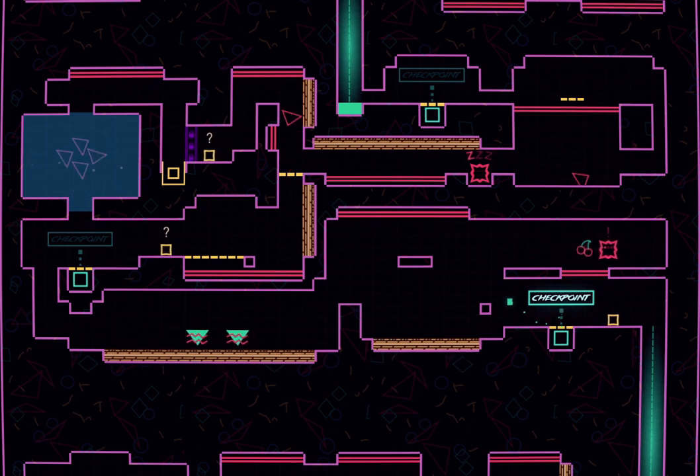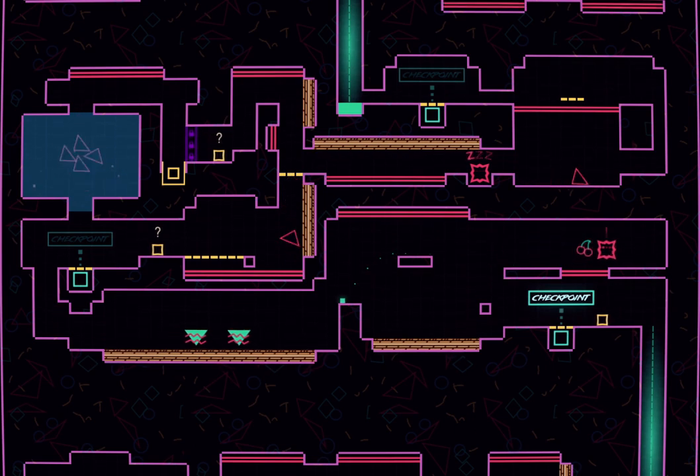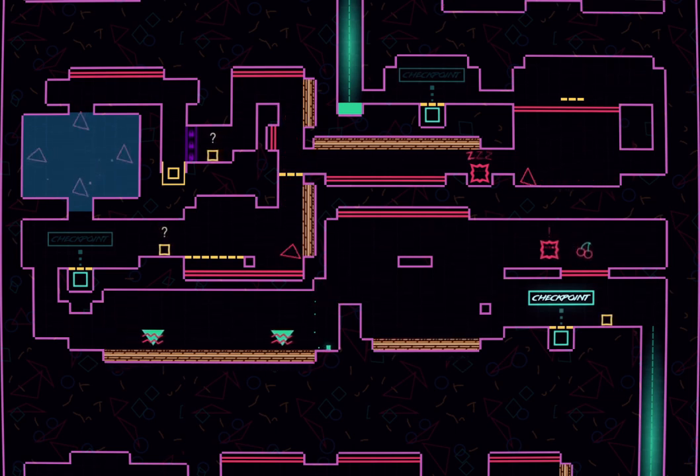I couldn't jump off of that. Son of a bitch. Apparently this is the most difficult thing. I didn't jump. I hate this area, man, I really, really hate this area. There we go — and we just roll off. Finally!